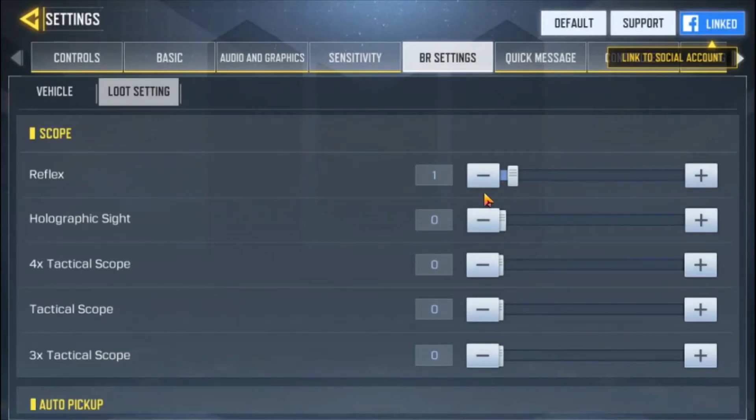For example, if I only play assault rifles and SMGs — short to mid-range — and not sniper rifles, I might want two red dot sights. In that case I can set this to two, or just one. So that's how the scope preference works.